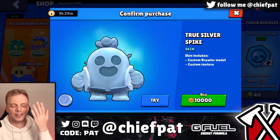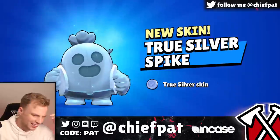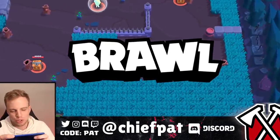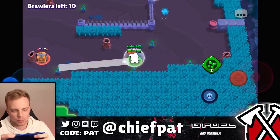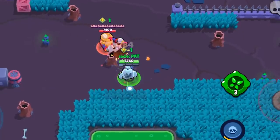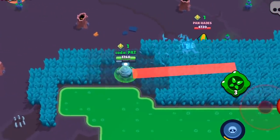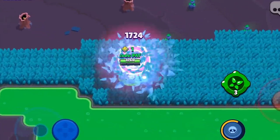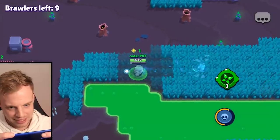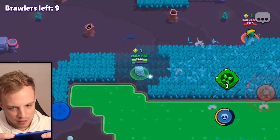Final skin of the day, and potentially my favorite, is the True Silver Spike skin. You know that I love the BM that comes with these dirty True Silver skins. Let's hop into one more solo showdown battle. It's going to be pretty difficult to overtake Dark Lord Spike — that skin is absolutely crazy. But look at this True Silver Spike — how are you going to let something as cute as True Silver Spike destroy your life? We need to check this bush as quickly as possible — we can't let Leon get bush control.